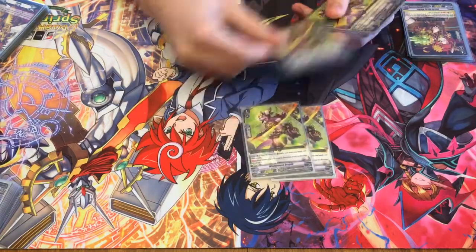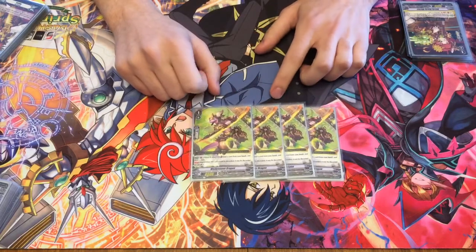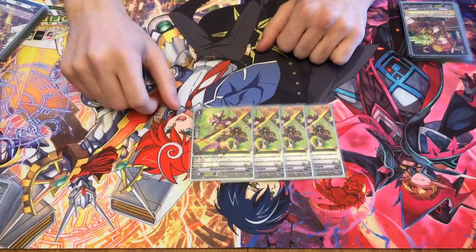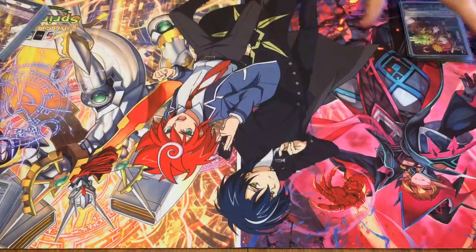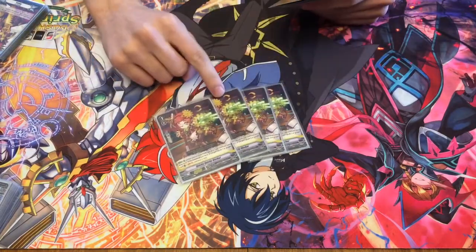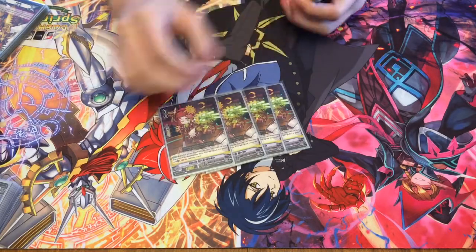We run 4 Wedge Move Dragon because he's your Stride fodder. He's also really good if you're going second because if his attack hits, you bind something from your hand to draw a card. We also run 4 Quickie Quickie because you want to put those grade 4s back, and if you do, you can Soul Blast 2 and draw a card.